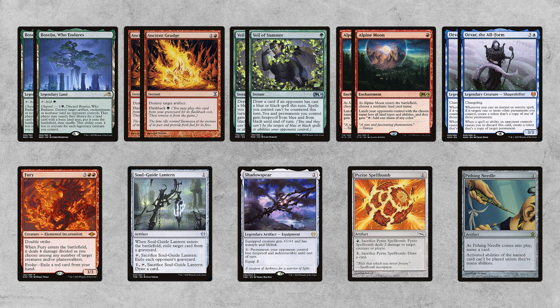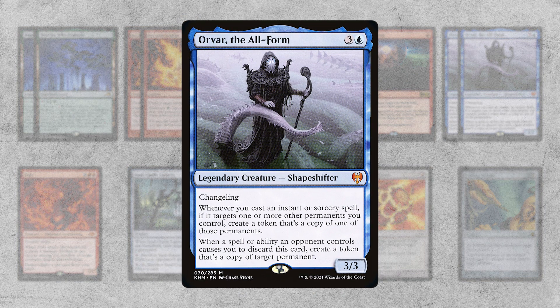My general sideboard strategy is to be way more interactive. I have copies of Boseiju, Ancient Grudge, removal spells, and extra Fury — plus a lot of tutor targets for Urza's Saga for specific situations, like Soul-Guide Lantern and some other stuff. The neat card in the sideboard is Orvar, a blue creature I can't actually cast. We play it against Archon of Cruelty — our opponent makes us discard it, and we get to copy their Archon of Cruelty and make them sacrifice.